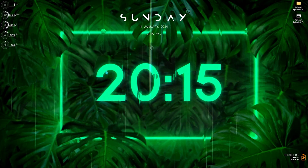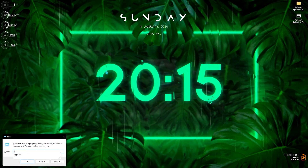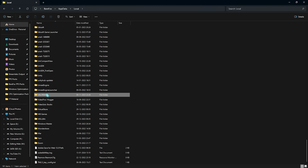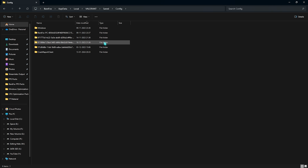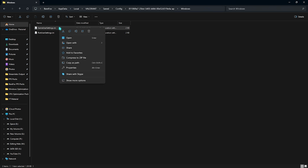Alright, the second step is the Valorant config settings. Press Windows + R together and type in AppData. Once it opens, go to Local, then find Valorant, double-click to open it, go to Saved, then Config, then go to the most recently modified folder on your PC — that's the one you've played most recently. Double-click to open it, go to Windows, and you'll find GameUserSettings.ini.